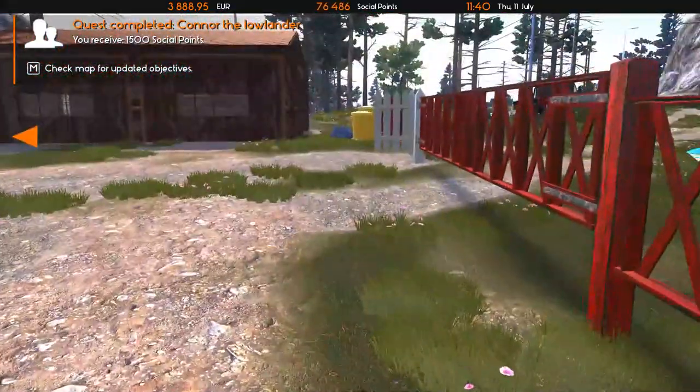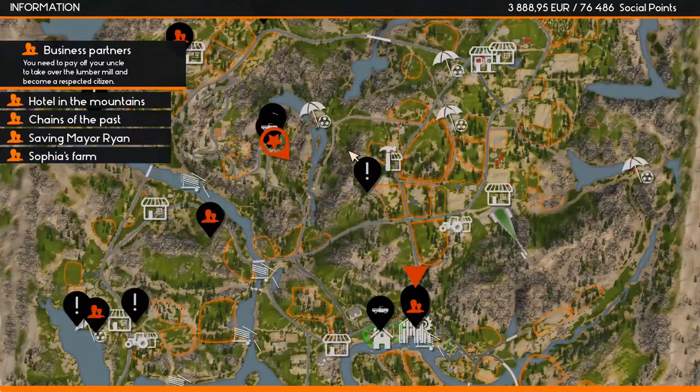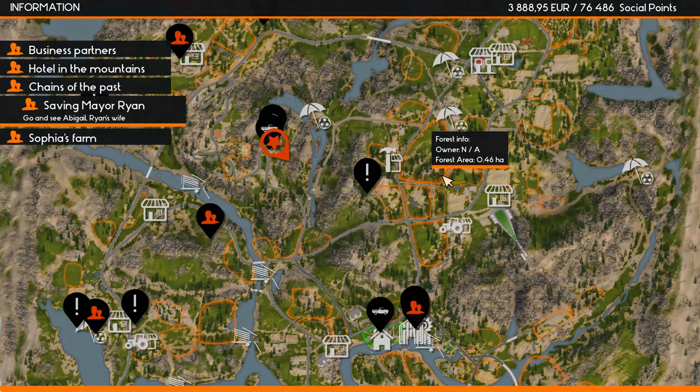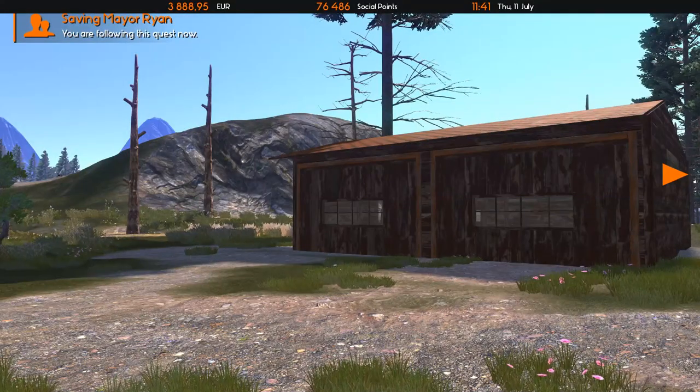Got 1,500 social points — yeah, we have a trailer now. I can always pick that up later. We still need to talk about Lily's debt. I guess we'll also meet the mayor's wife — she's actually pretty close by.